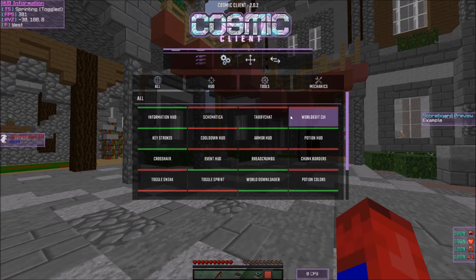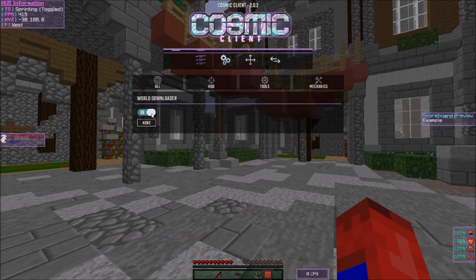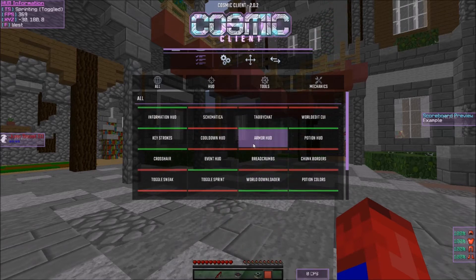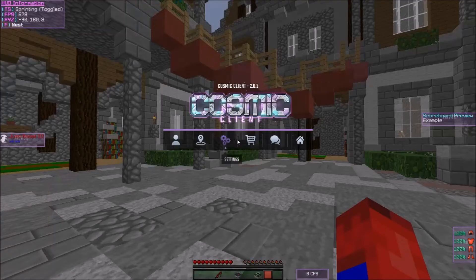Here are the main mods people want: the Information HUD, the Keystrokes mod which shows your CPS, the Crosshair mod which is the crosshair in the middle of your screen, Armor HUD, Potion, Toggle Sprint, World Downloader — I'm getting rid of that — the Scoreboard, and the Screenshot Uploader which is really helpful. Those are the mods I'll go through in this video.